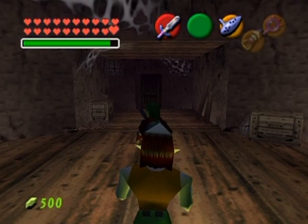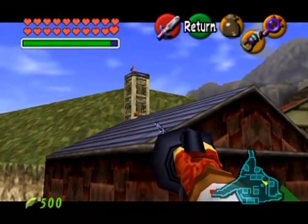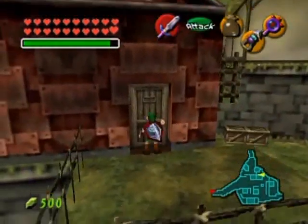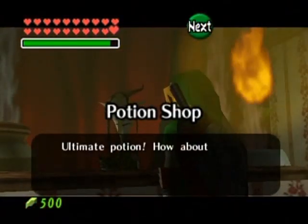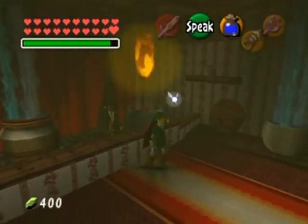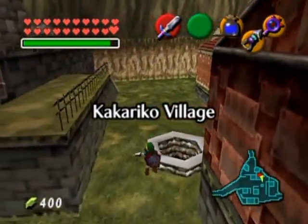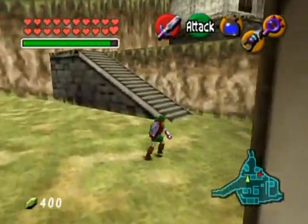Back to the Desert Colossus. Wait - I forgot to show this off. Go back to that old lady's potion hut. Since we delivered that odd mushroom to her, she will have something for us - the ultimate potion! It's actually just a blue potion, and it goes inside an empty bottle. It recovers all of your life energy as well as your magic power. That's pretty handy if you're stuck somewhere needing magic. Otherwise, I'd say fairies are the better option because they recover you from absolute zero once you die.